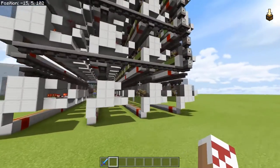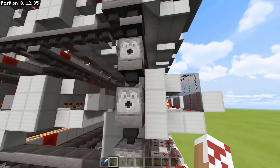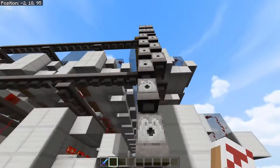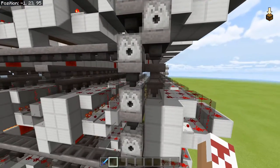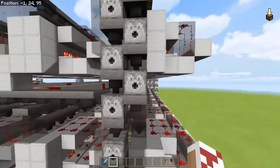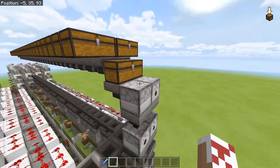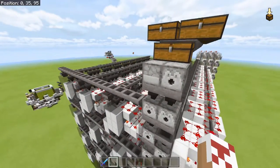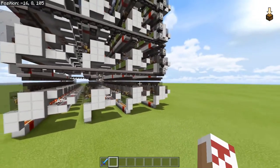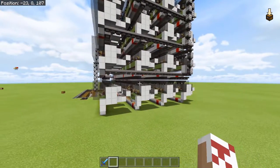If you want to make it large like this, a way to reduce lag just the slightest bit is by using droppers or dispensers every other block instead of hoppers, because hoppers have ticking inventories so they create small bits of lag each tick, especially server side. Yeah, this thing is a lag machine.